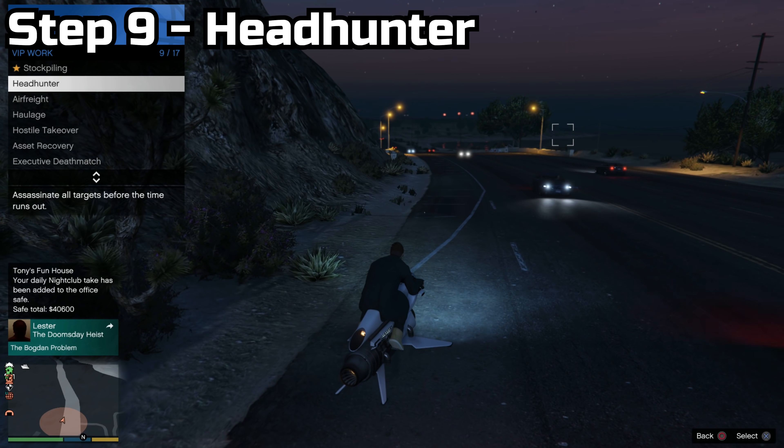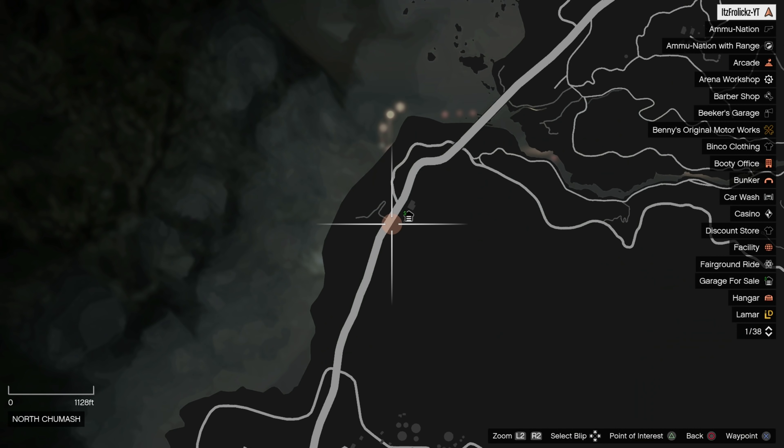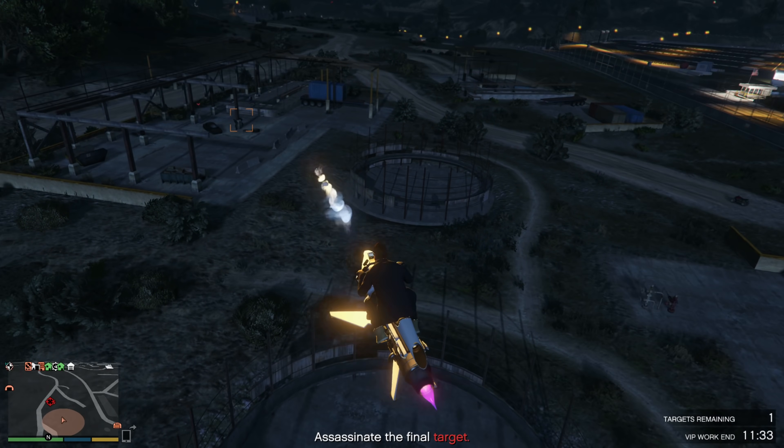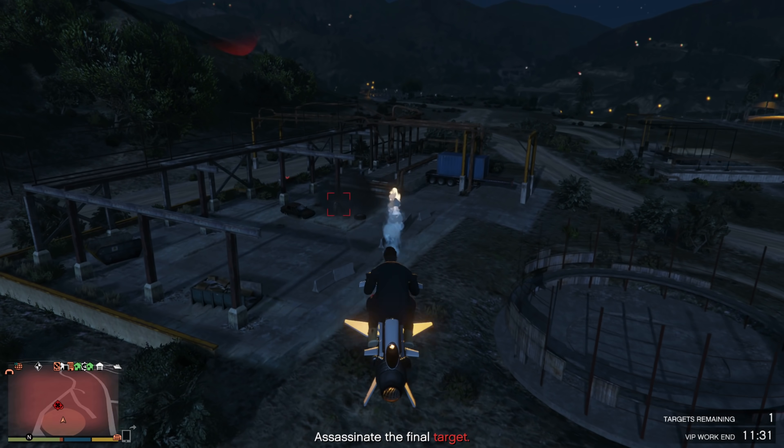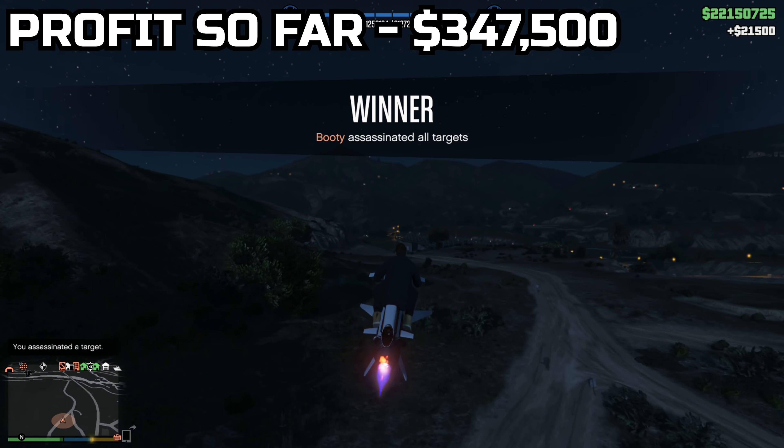Step nine: start up the CEO mission Headhunter once again and just kill all the targets. Lucky for me, one of the targets spawned right in front of me. Once you end up killing all the targets, you'll get another stunning profit of $21,000.